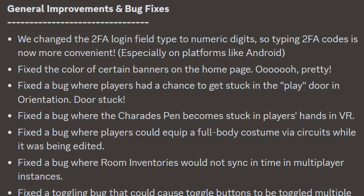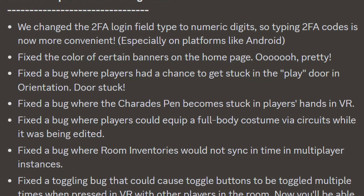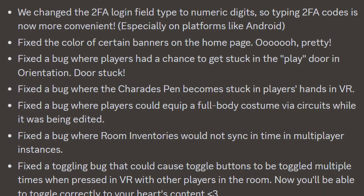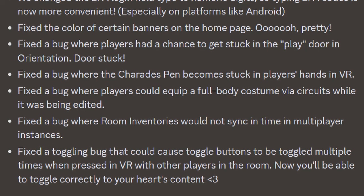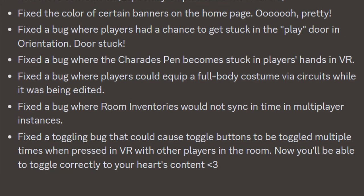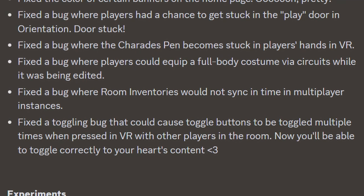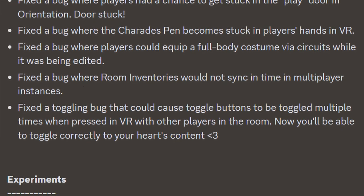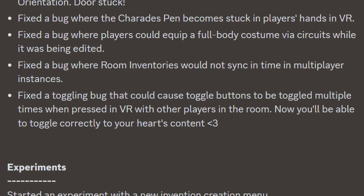On to the next bit of our update for general improvements and bug fixes. They changed the two-factor authentication login field type to numeric digits, so typing 2FA code is now more convenient, especially on platforms like Android. They fixed the color of certain banners on the home page. Fixed a bug where players had a chance to get stuck in the play door in orientation. Fixed a bug where the charades pen becomes stuck in players' hands in VR. Fixed a bug where players would equip a full body costume via circuits while it was being edited. Fixed a bug where room inventories would not sync in time in multiplayer instances. And lastly, fixed a toggling bug that could cause toggle buttons to be toggled multiple times when pressed in VR with other players in the room — now you'll be able to toggle correctly to your heart's content.